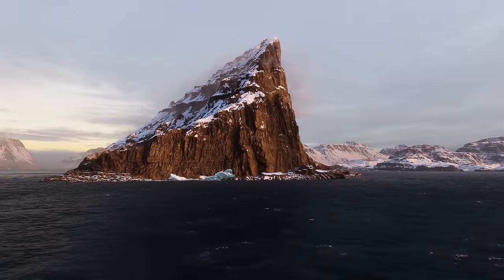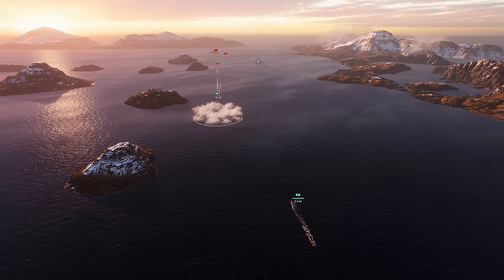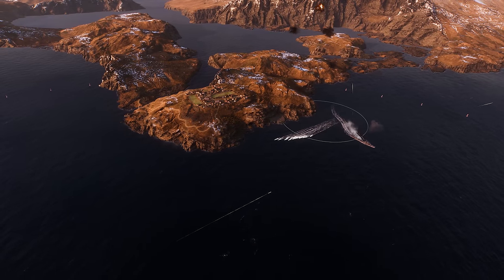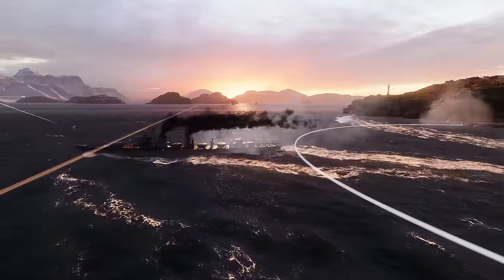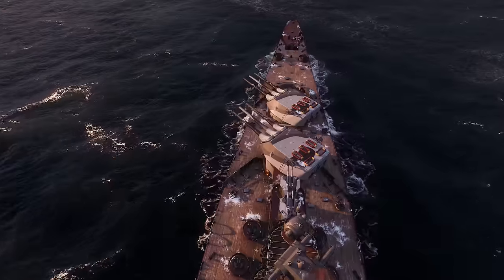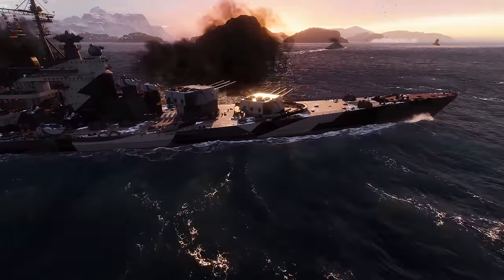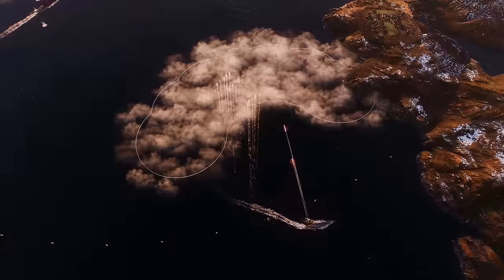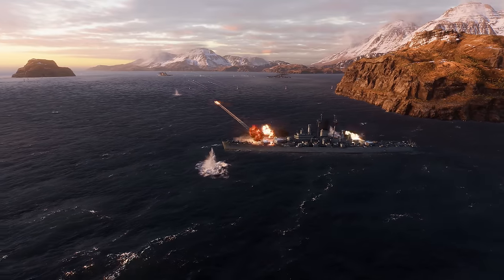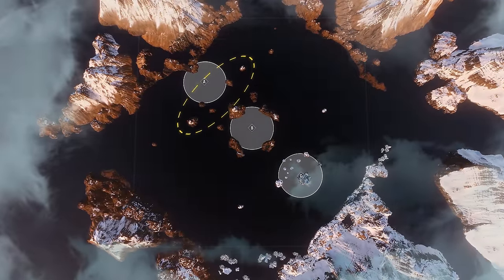We'll begin our review with the three-key-area version. There are three main directions on the Faroe Islands map. The first is an open water area with an island range and emerging cape in square C3. It offers excellent cover for destroyers and light cruisers capturing Key Area A. Open water in this part of the map is a hunting ground for battleships and cruisers that prefer fighting from a distance, and elusive torpedo destroyers can also succeed here.